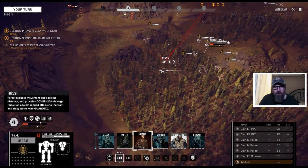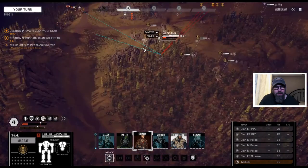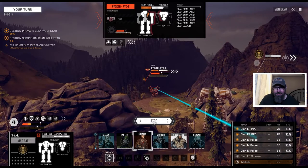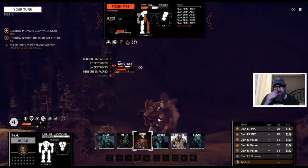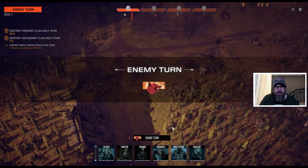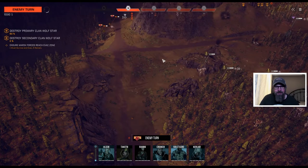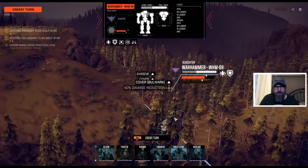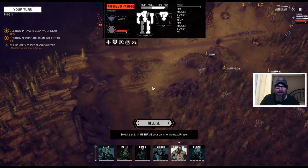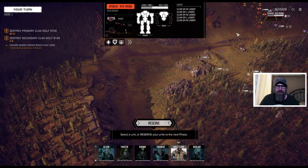Good job, you lured him out. Mad Cat — we go here, I think we're going after this dude now. That was nice of him to walk out of there. We crushed him — that was a big hit. I'd say that AC-20 was probably the most dangerous thing on the map still. I don't know what's in that one Ryokan. Let me look — I've clicked on him about six times but he just wants to show me the Warhammer. He's got ER mediums and large. Okay, yeah — he's definitely the nastiest thing on the table.